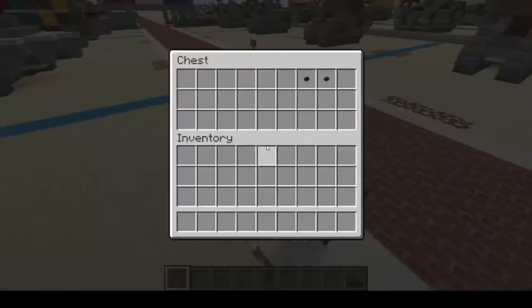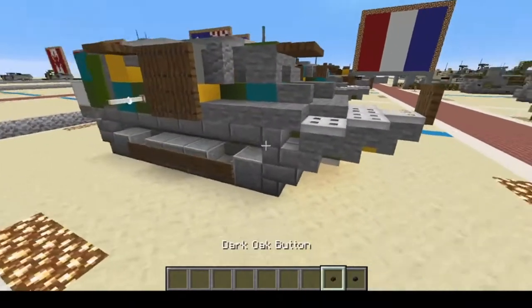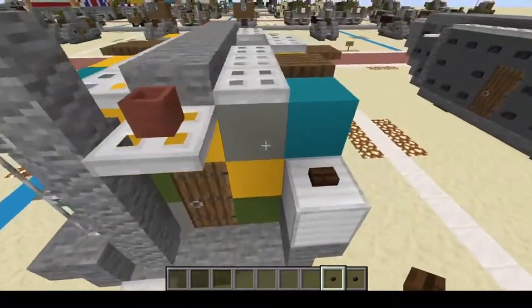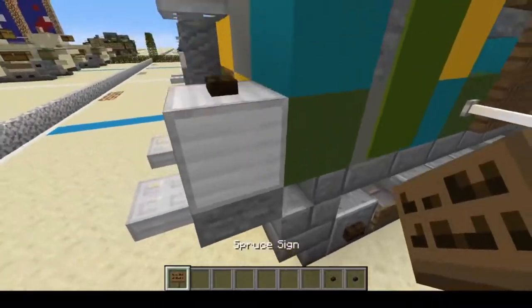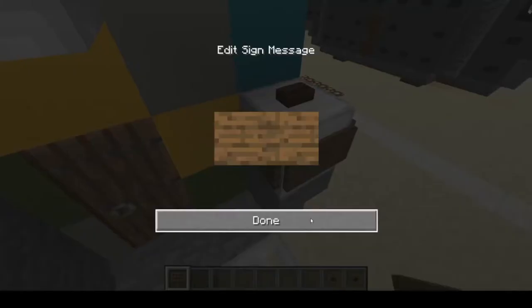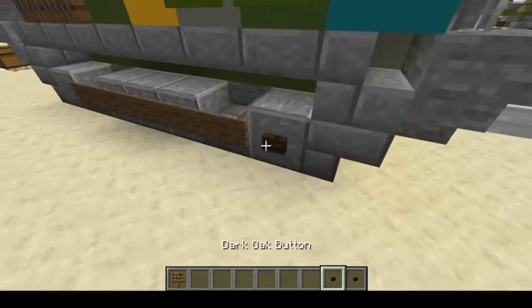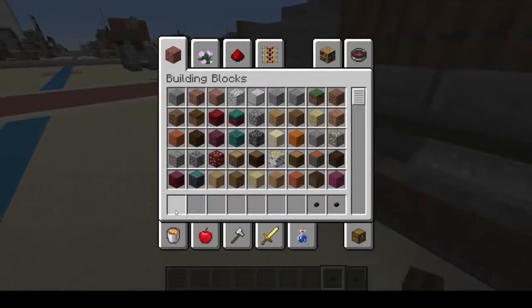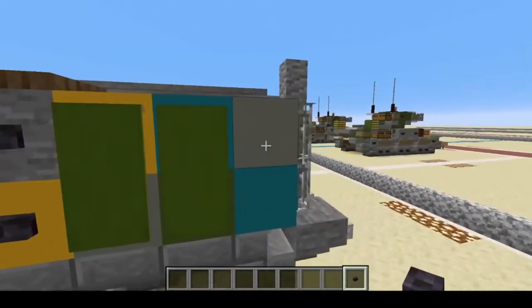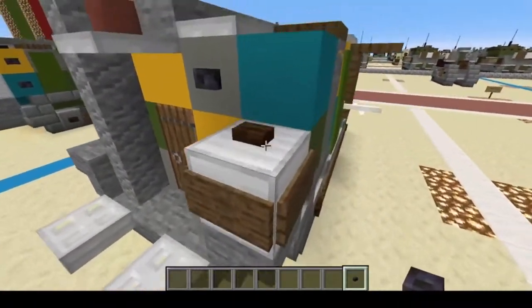Our last materials are polished blackstone button and dark oak wood button. Dark oak wood buttons go on the road wheels and on top of the iron block. Grab signs again and surround this iron block with wooden signs — and then back here. For blackstone buttons, just place them on any flat surface you can find.